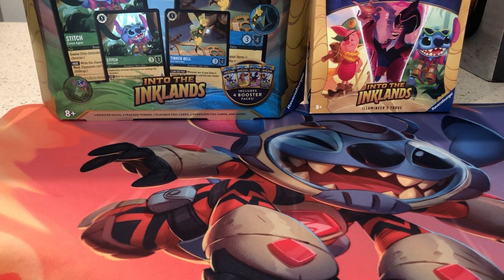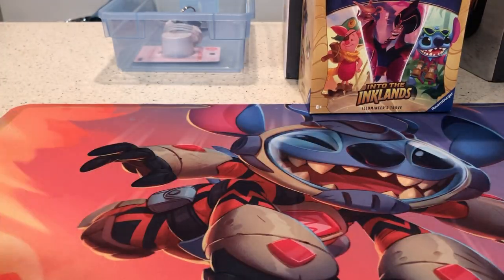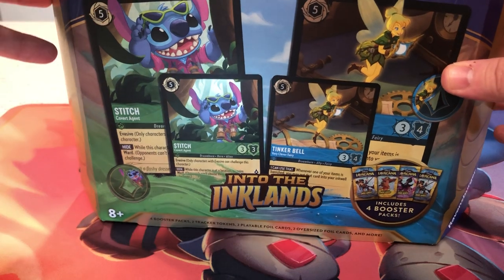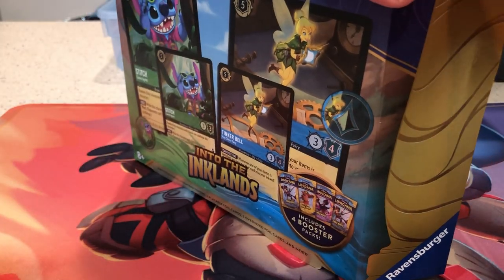What is happening everyone? It's your boy Shabby Shabba, and this time we're all getting ready for Into the Inklands Lorcana. We got ourselves a gift set and a trove, so we're gonna go for the gift set first. We also have the new Stitch Lorcana mat as well. So without further ado, let's get into the break.